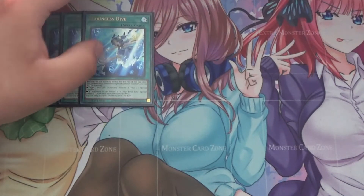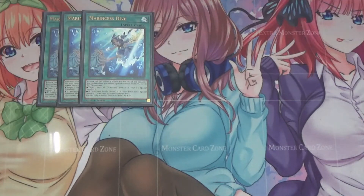Moving on to spells, I run three Marincess Dive, probably the best new card out of Duels from the Deep for Marincess. You can activate one of two effects, and for the rest of the turn you cannot special summon monsters except water — which is fine because your extra deck is entirely water-based. Either target one non-linked Marincess monster in the graveyard and special summon it, or if Marincess Battle Ocean is in your field zone, special summon one Marincess monster from your deck. So depending on whether Battle Ocean is on the field, it's either a Monster Reborn or a special summon from the deck.